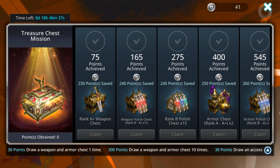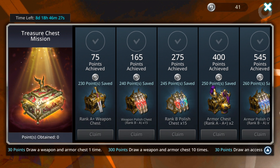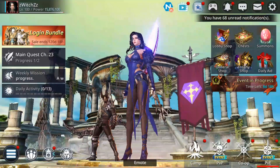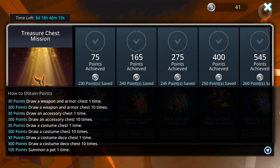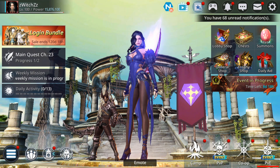This is the treasure chest mission, where you have to spend normally some gems. But there is a way to complete this one fast and without spending any gems on all your 6 characters. It's related to pets — for example, if you summon 1 pet you get 105 points, so if you summon 5 pets it's enough, you don't need to spend gems.